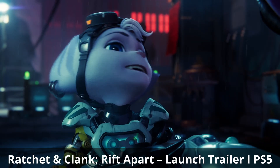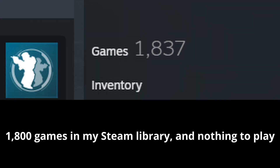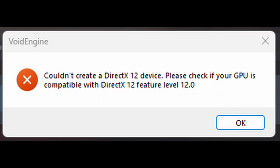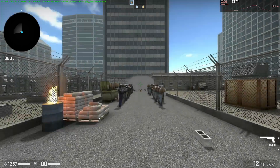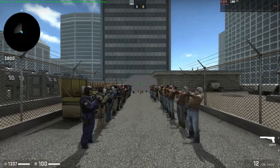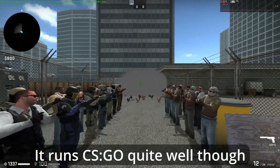I would love to try running Ratchet & Clank: Rift Apart on this system, but sadly it remains a PS5 exclusive with no PC port. It turns out it's not the VRAM that's our downfall, but DirectX. A lot of games I tried gave me DirectX 12 errors, because despite supporting some of DX12, the 7850 doesn't support all of DX12 — hence "11_1" in the specs. That made testing newer games difficult, because basically everything uses DX12 nowadays, so most games crashed, or if I was lucky I got an error message saying what was wrong.